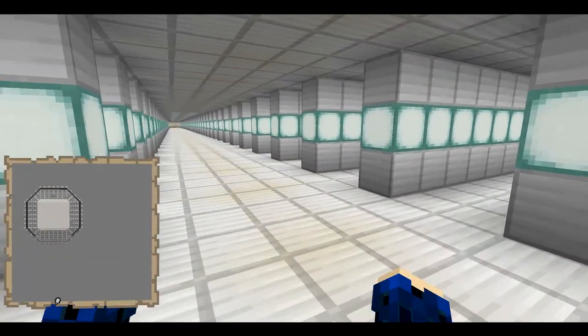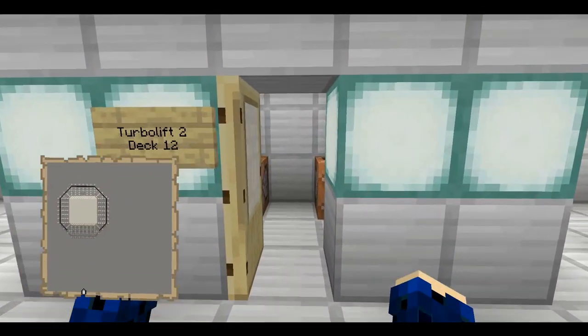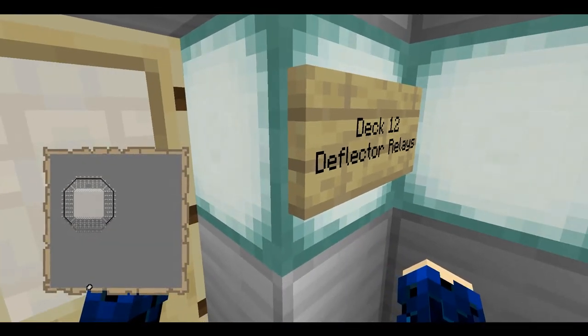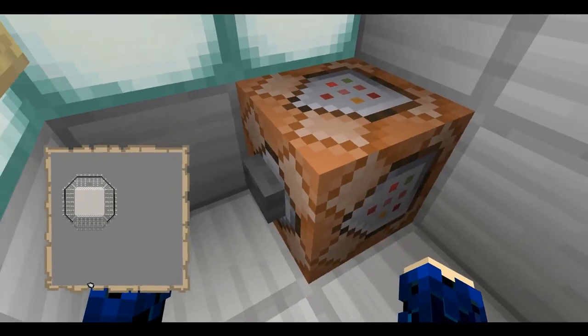Deck 12 is a similar idea to the Jeffery's tubes — these are the deflector relays. They exist so that if something happens to the shield grid, you just come in here, do some quick work, and do some adjustments.